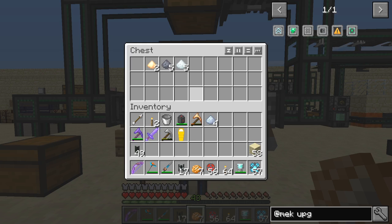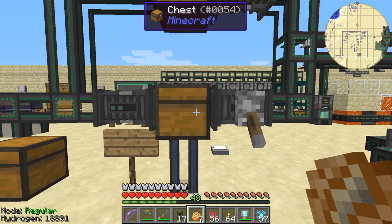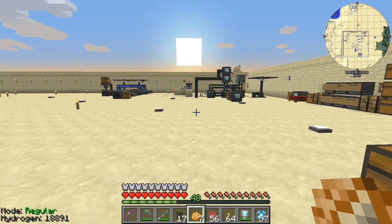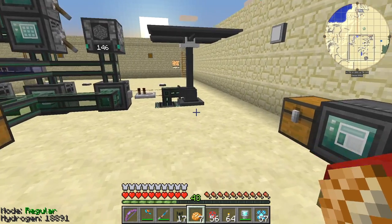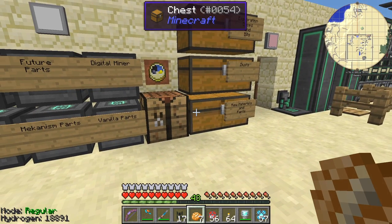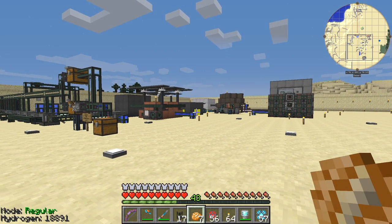We've got five lead dust and five silver going through, and the osmium ore is going through the enrichment chamber — actually it went into the crusher. It's so fast you can barely see the items coming into the chest. That's about it for this episode. There's also the ordictificator machine which I'm not sure how to use yet — I'll look it up and show you next time. It's coming to night time so I'll say bye for now and see you next time.